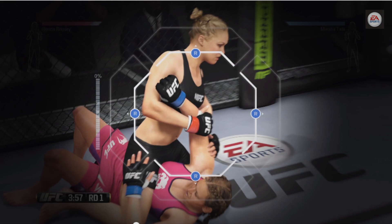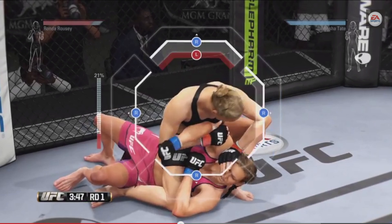On the right stick, the defender of the submission has to press one of those four directions. What the attacker — in this case Ronda Rousey — has to do is match whatever direction the defender pressed, so they don't escape. As you keep matching that on the right stick and preventing the defender from escaping...